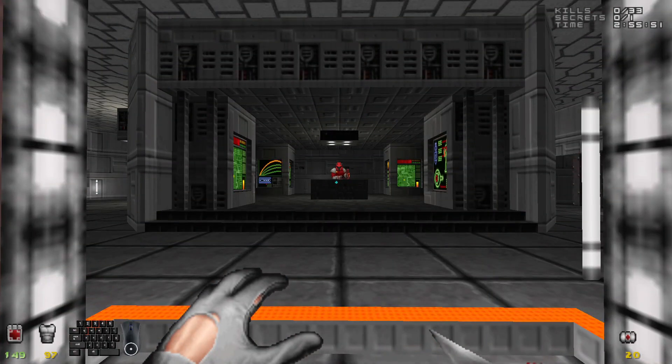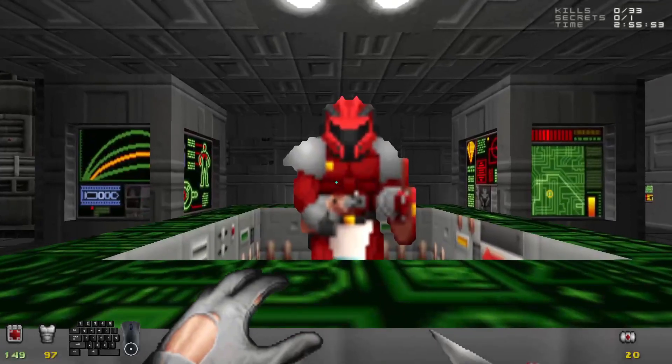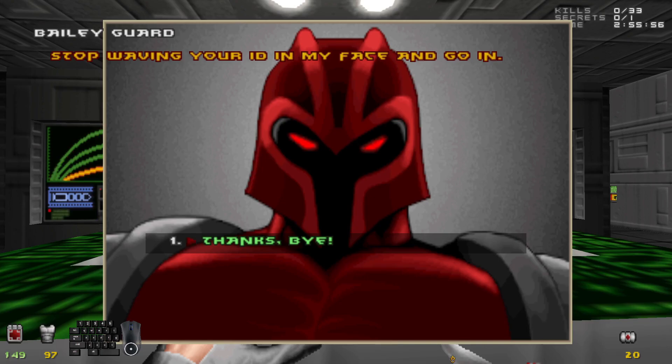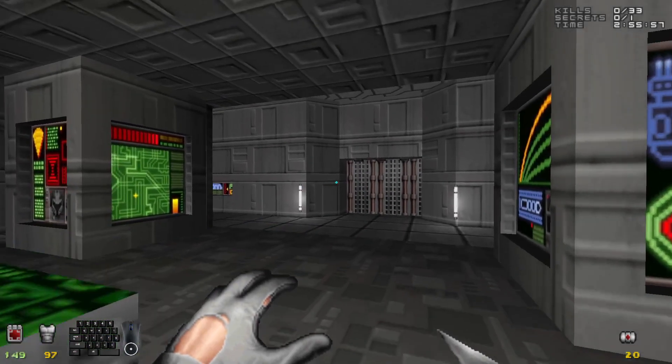Hello there, Mr. Red Armored Guard. Here — I'm in a hurry. Stop waving your ID in my face, then go in. Okay, if you say so.